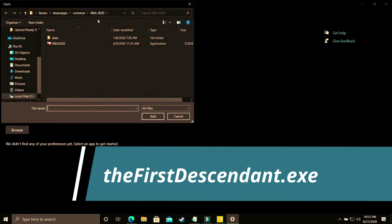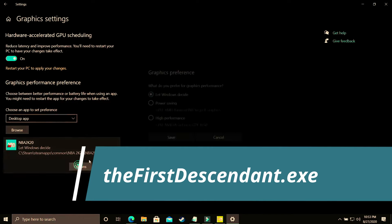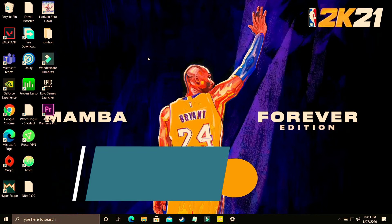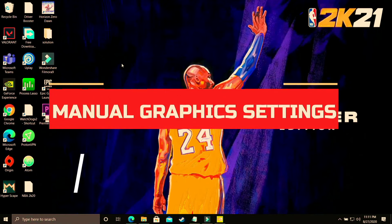The PC I'm using for recording doesn't have this game, so I'll be showing you with the example of NBA 2K20 — you have to do the same with The First Descendant's .exe file. Go to Options and make sure you select 'High Performance,' which in my case is the Nvidia GeForce GTX 1650. Make sure it is set to your dedicated graphics card, save these settings, restart your PC, and your game performance will surely be boosted.